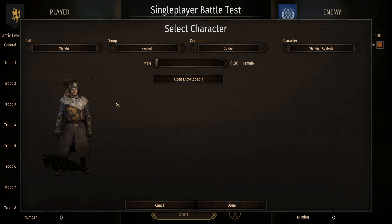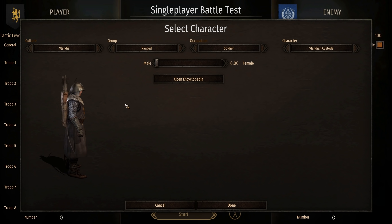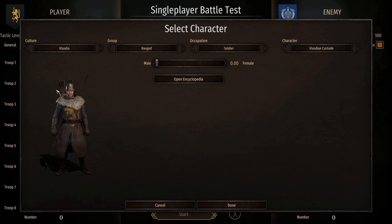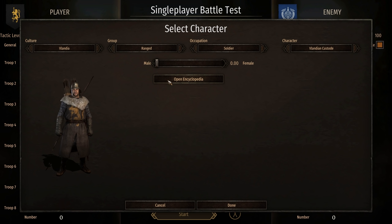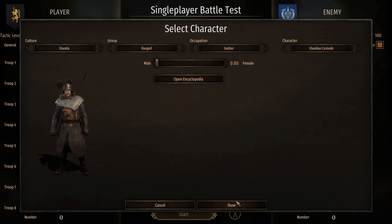The Enhanced Battle Tester mod allows me to create some cool custom battle scenarios so we can take a look at them. Obviously in the campaign you'll have to grind for these units and upgrade your soldiers. So that's the Volandian Custode — he is an archer unit, two quivers on his back, longbow, heavy armour, ready to mess up anyone who gets in his way.